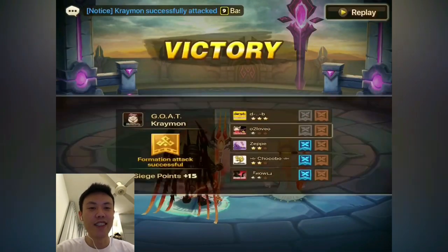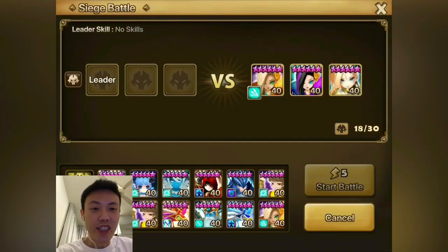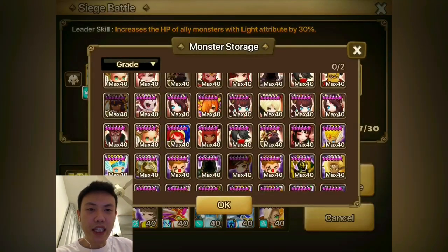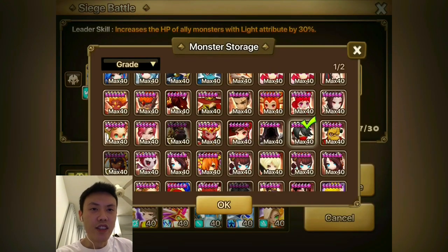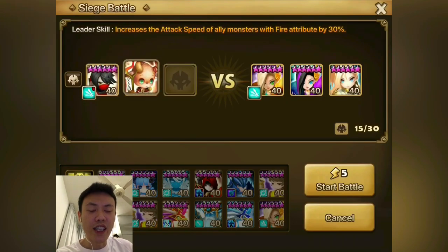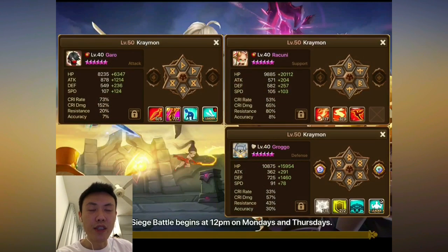We will be hitting Tower 10 here — it's the Gianna Tower. So whenever you see something like this: Sierra, John, Gianna — two very important units are the Racuni and Grogo. But make sure all your team is not on Will — that's very important. For Garo, you can switch it up for something like a Rika, even a Kumun. Will be fine.